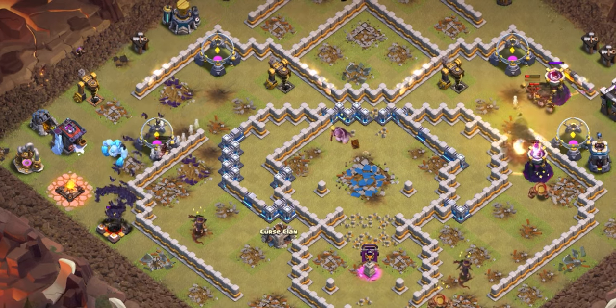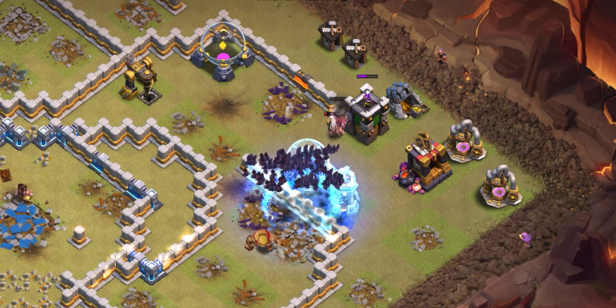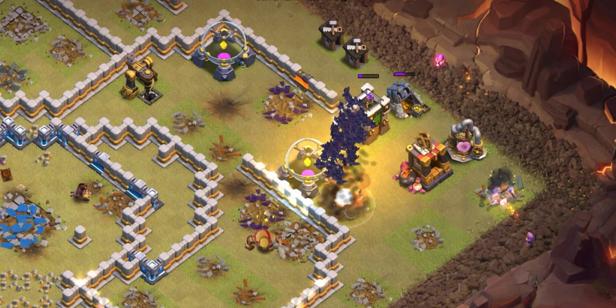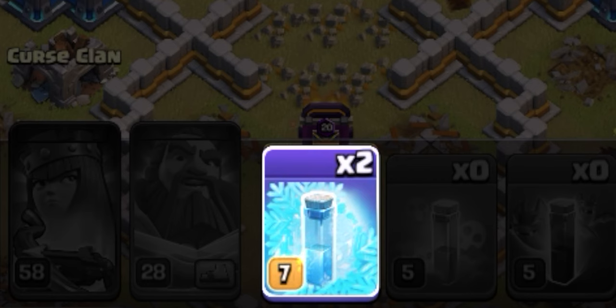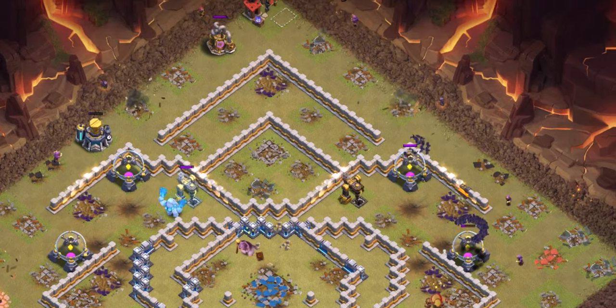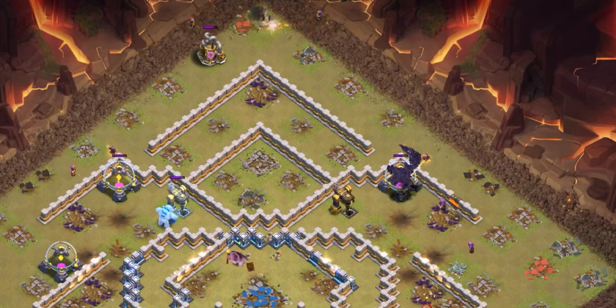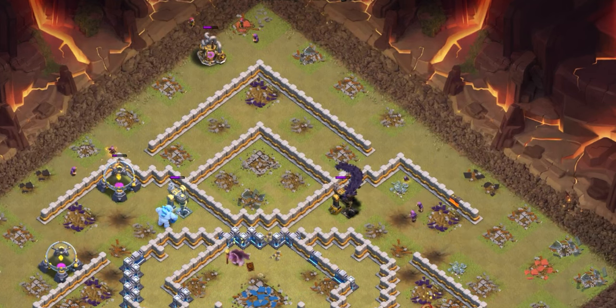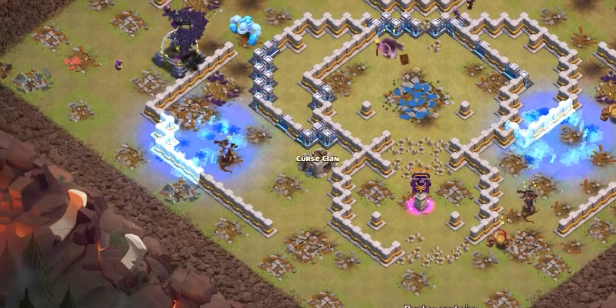We get ready with the third freeze and they take that down. Usually it should only take one freeze to get through a wizard tower, but sometimes it may take two — and we do end up having two extra freezes in this attack. As long as all your bats are alive they should clean up really fast, and we still have five wizards to sprinkle on defenses in the trash building area to help with cleanup and avoid a time fail.